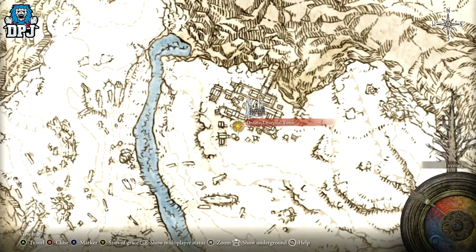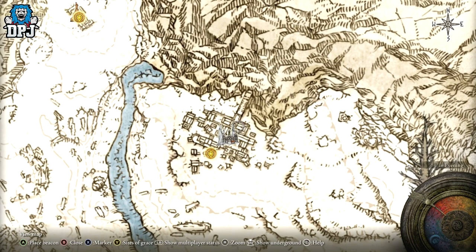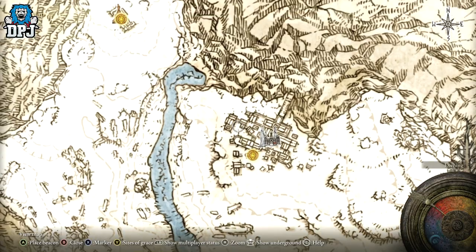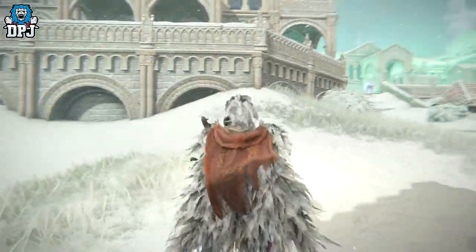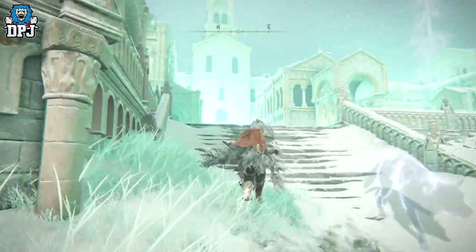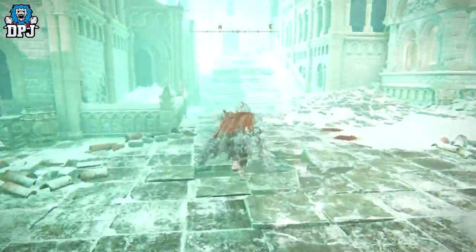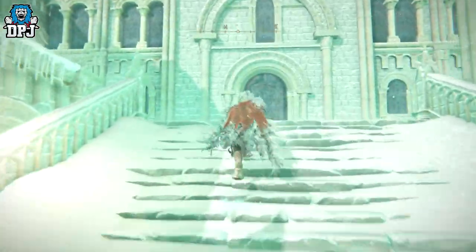You'll see on screen where you go to grab the armor set — it's literally just sitting there on a dead body. Absolutely incredible. And there we have it — that is how you get the black knife armor set. I hope the video helps you out. If you enjoyed it, leaving a like really helps me out. If you're new here and want to see more, be sure to subscribe, and hopefully I'll see you on the next one.